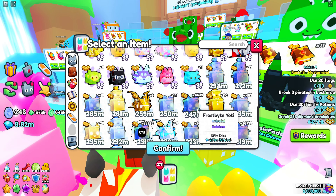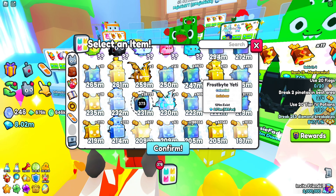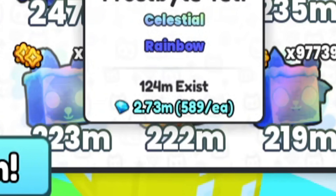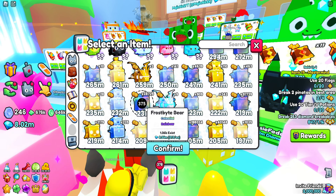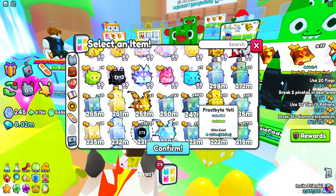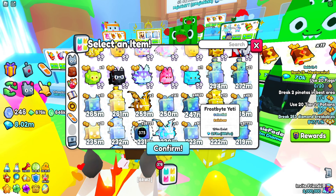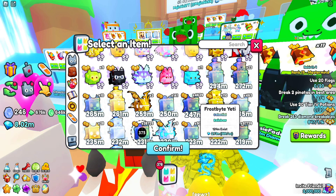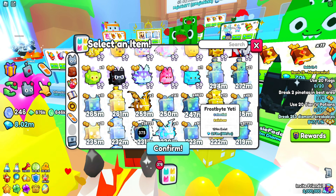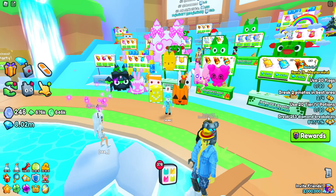Now let's look at the stat pet we got lucky with — the 247 million one. It's only about 16 million more, and if we look at the price of just one of these, it's 589 diamonds each. With the diamonds we got from selling those 31 pets, we can buy multiple of the good pets that we only got one of from combining. You're always going to take a loss when fusing, because if you had just sold those lower stat pets, you can buy the better ones you need.